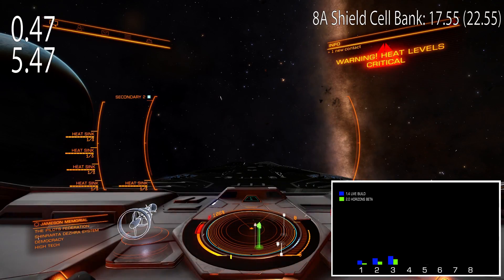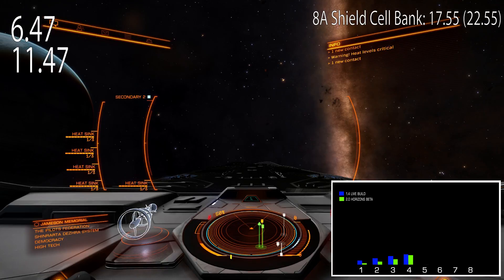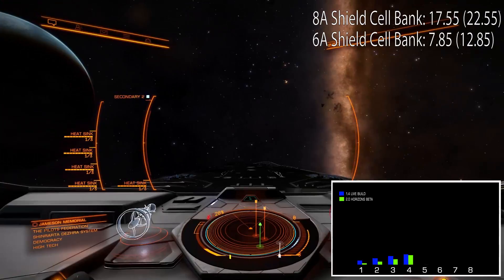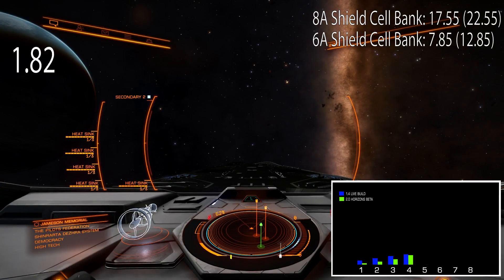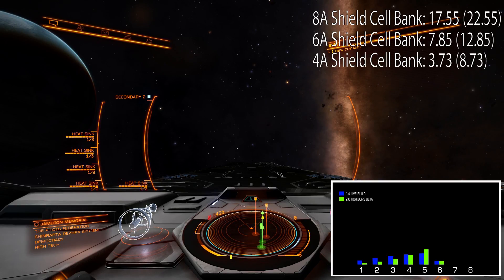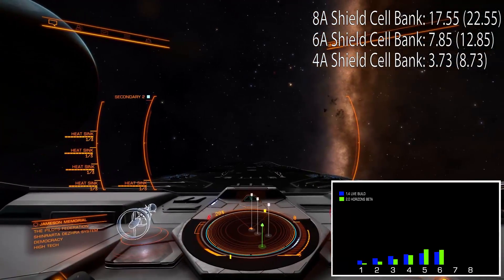But enough about that, let's talk about shield cell banks again! Did you know that different class shield cells have different shield charging times? Because I did not. All we cared about so far was how much heat a shield cell generates during the 5 second initial charge, so we knew exactly how many heat sinks we need and how many megajoules of our shields a shield cell restores. Now you can add another stat to this list: how many seconds a shield cell is active.